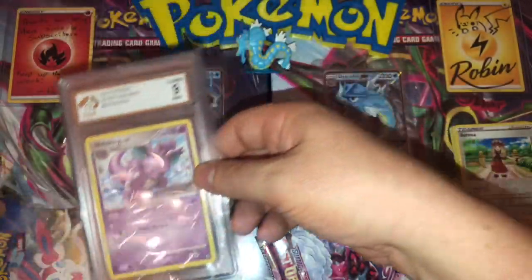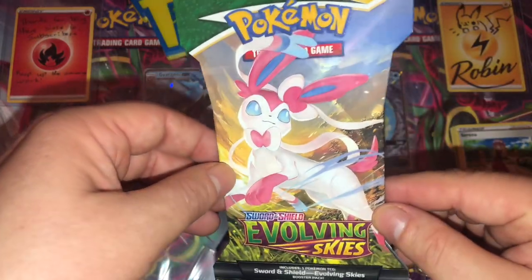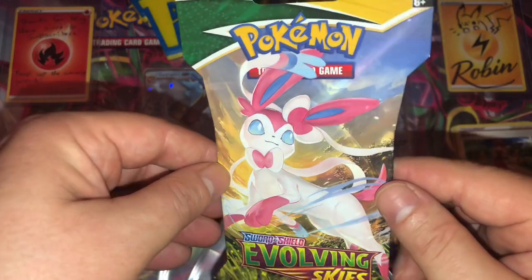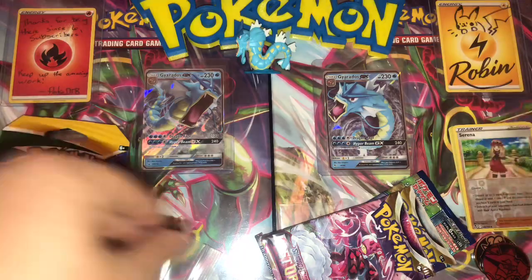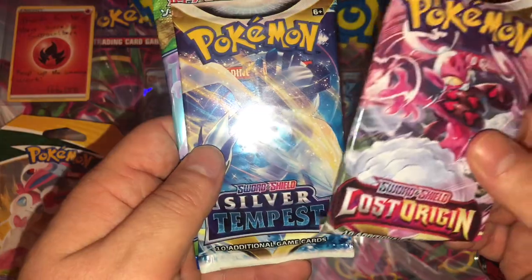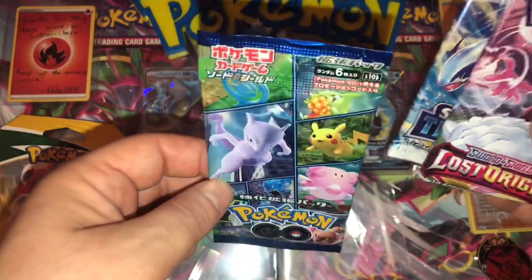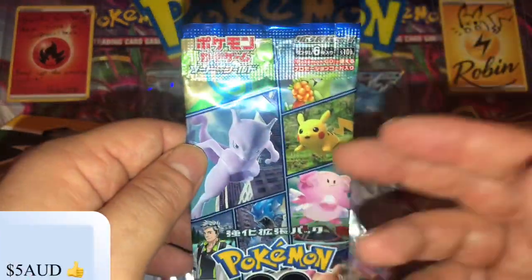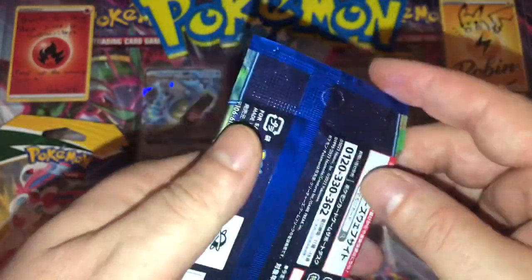I'll just put that there, because we do actually have an Evolving Skies blister — they're very hard to come by in Australia now. I think they're selling between $10 to $15 per pack, so I'm definitely going to open that up last. We also have a Lost Origin pack, a Silver Tempest, and a very undesirable Japanese Pokémon Go pack.